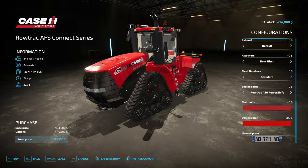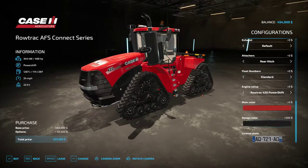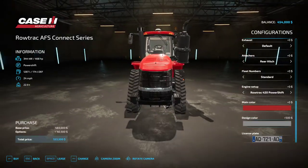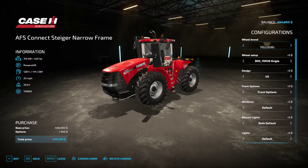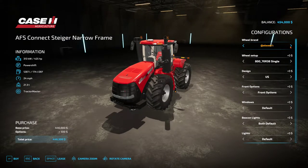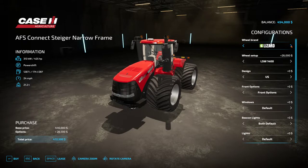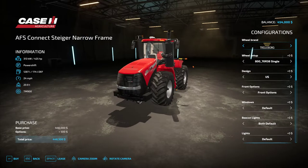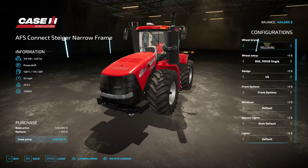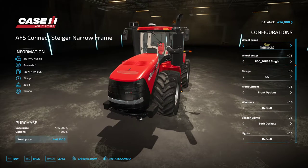We've also got design colors — black and silver design colors, very nice. License plates if you so desire. That is the narrow tracked option. Moving into the narrow wheeled option, we've got Trailer Borg, Michelin, Continentals, Midas, BKT, Ridestein, Lizard, and back to Trailer Borg. The options are almost unlimited — it's crazy.